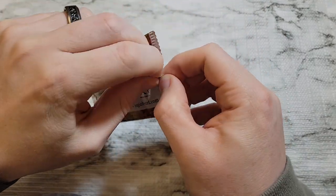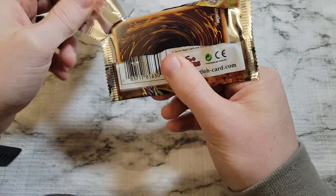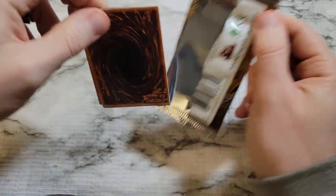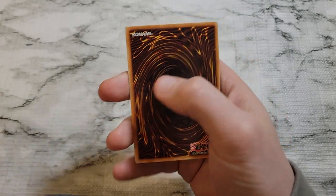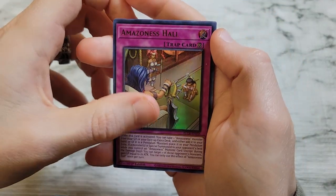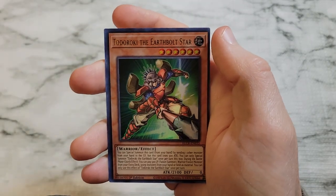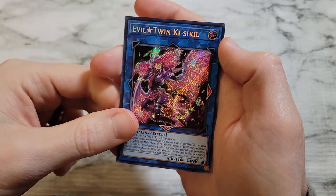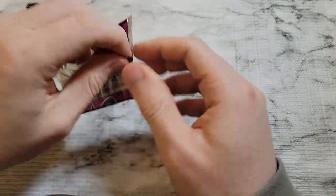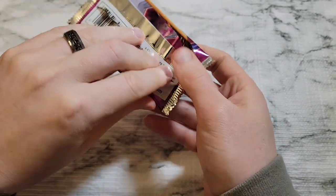Let me know — have you ever gotten a starlight rare from one of these sets? Do you have the starlight Access Code Talker? Do you know anyone who's pulled it that isn't a big YouTube channel? Any of the small guys at your local? Amazoness Hot Spring, Blackwing Breeze the Zephyr, Dream Cicada, Todoroki the Earth Bolt Star, and Evil Twin Ki-Sikil — not bad, not bad, secret rare but not there in value with the rest.